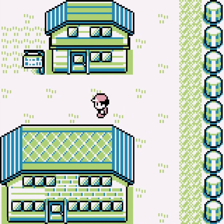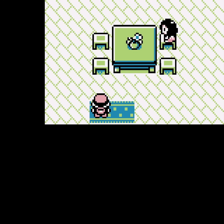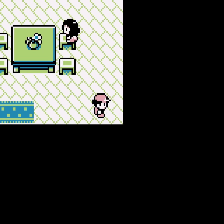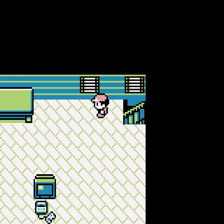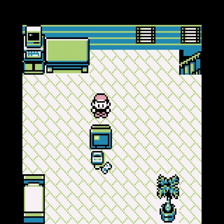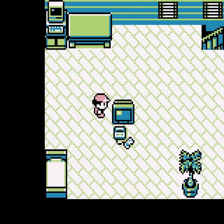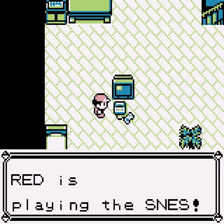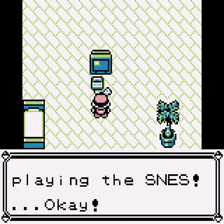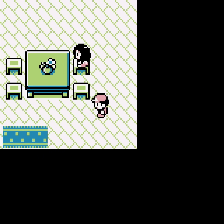Before we move on, I want to visit Red's bedroom real quick. I never really felt an inclination to come back here after starting the journey, so it's weird to return after so long. It's pretty big, but there's not a lot decorating it — some stuff along the walls, and the TV on the floor in the middle, with a Super Nintendo of course. In perhaps the most unrealistic part of this adventure, the child abandons their SNES and journeys outside.